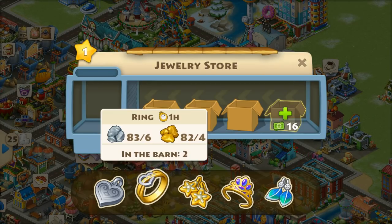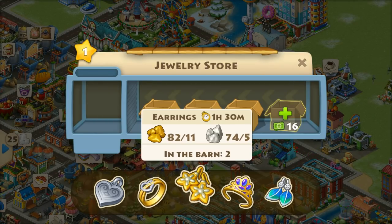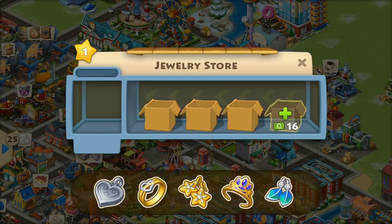There are five items: pendant, ring, earrings, diadem, and feather earrings. The jewelry factory unlocks at level 53, so all these items will also unlock at level 53. This trick only works after level 53, so players below level 53 cannot use this trick.